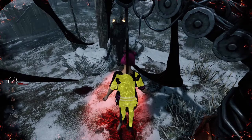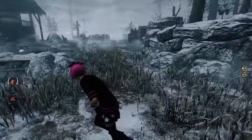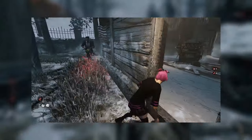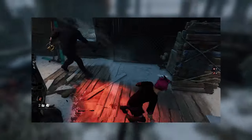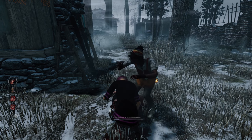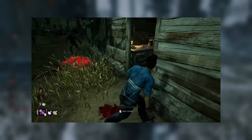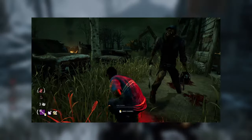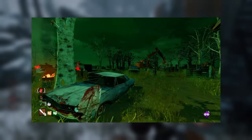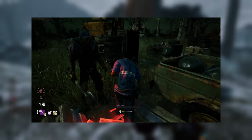Another common tech is the window or pallet fake — a super simple tech that can fool killers at any level. If you don't think you have enough distance to vault safely, run into the window or pallet briefly without vaulting, then keep running. If executed correctly, this can fool most killers, though it likely won't work too many times on the same killer. Finally, for the standard techs, we have the FOV tech, usually used after a successful spin or while the killer is breaking a pallet. To execute it, run to the left or right of the killer right up against them, then stop and crouch — on the killer's screen it looks like you ran right past them, usually baiting out a swing. This works best when the killer is locked in an animation.